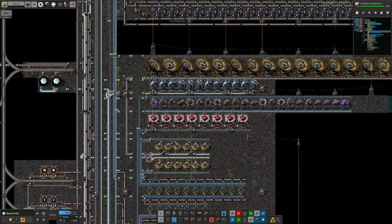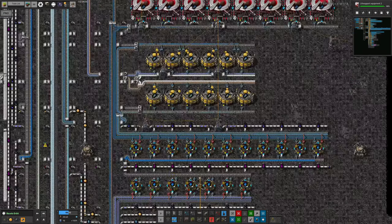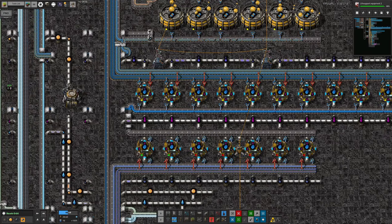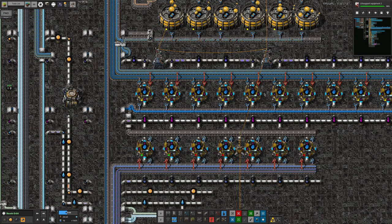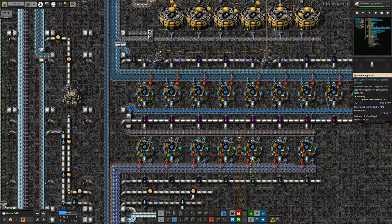So that's going quite nicely — we are now actually able to make the tier three catalogs. I did make a bit of a mistake here when I set this up. I originally had this cold thermofluid pipe running up the middle here, and then warm ones on the outside to take the warm stuff away. That was working fine for the tier twos. Then I plugged these ones in and realized they require super cooled thermofluid — not just cold.